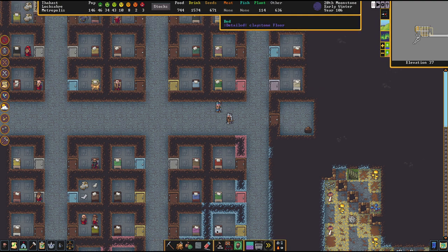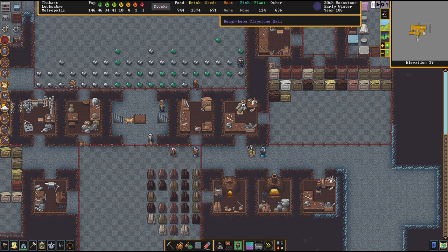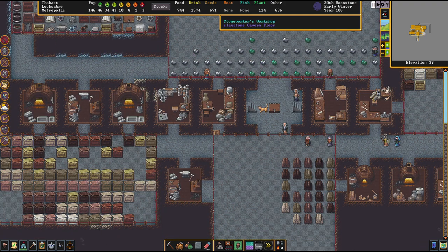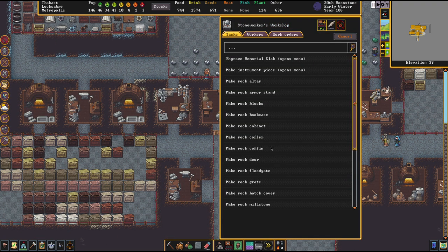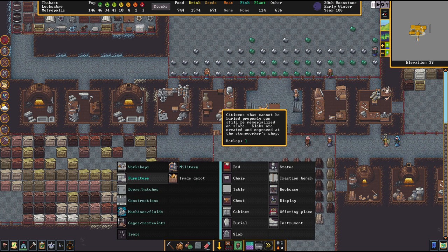First of all, to make a tomb zone work we will require something to bury people in. So we go upstairs here to our workshops and you can make any type of coffin out of rock, wood, glass, or metal. These are the materials you can use for coffins. You find them in the furniture menu, and that's what you generally use if you have a body available.